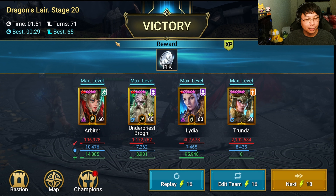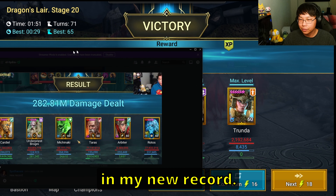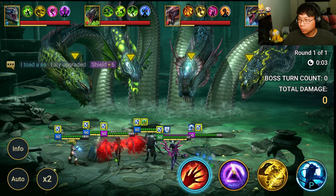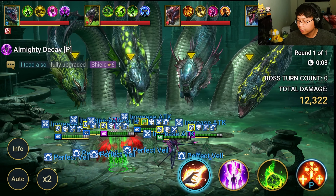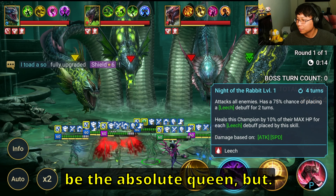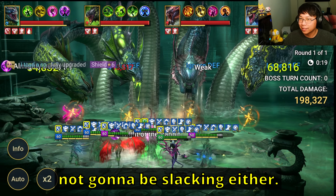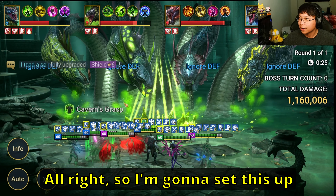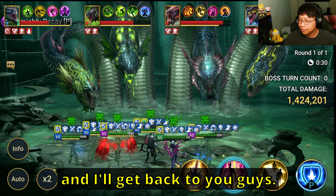And if you're struggling in Hydra, you've already seen what my Brogni can do in my new record. So we're going to go ahead and throw him in Hydra again. This is the team. We're going to see the damage difference between Brogni and Trenda. I'm sure even in Hydra Trenda is going to be the absolute queen, but I'm pretty sure Brogni is not going to be slacking either. I'm going to set this up and let the run go on auto and I'll get back to you guys.